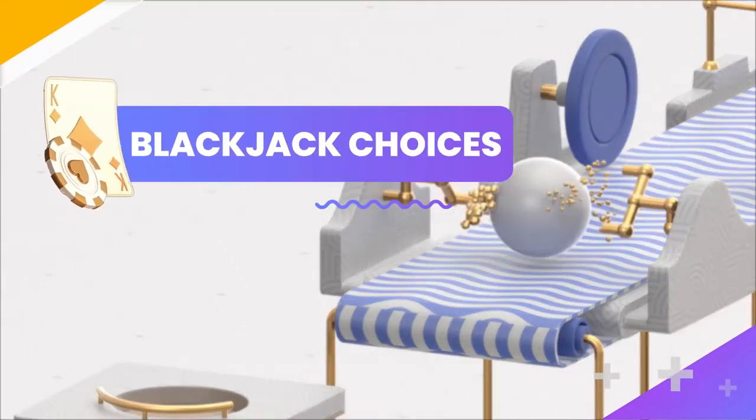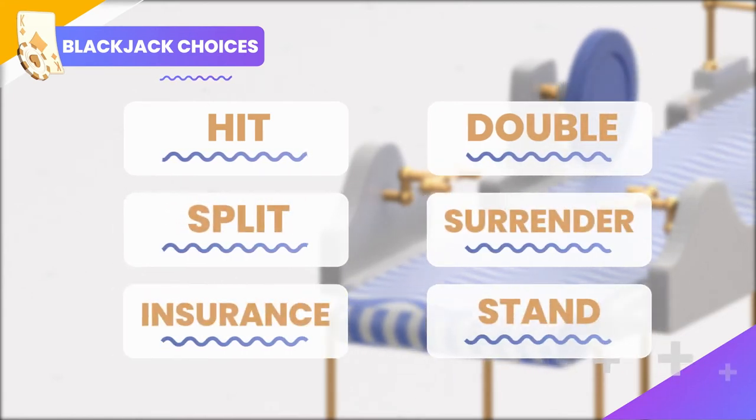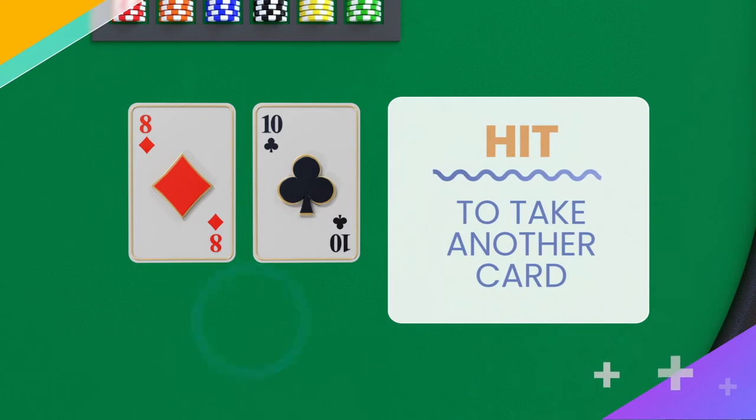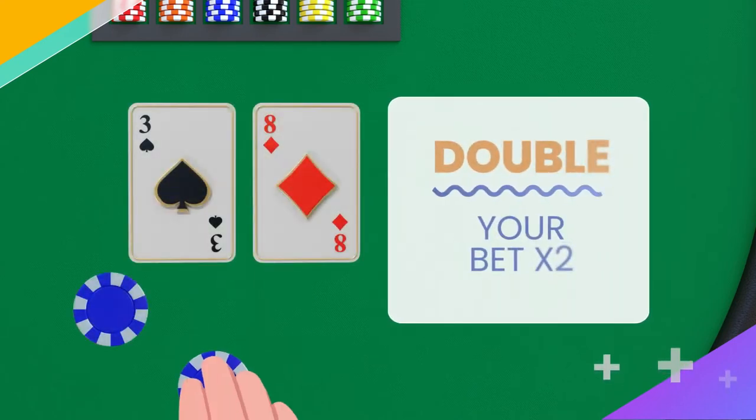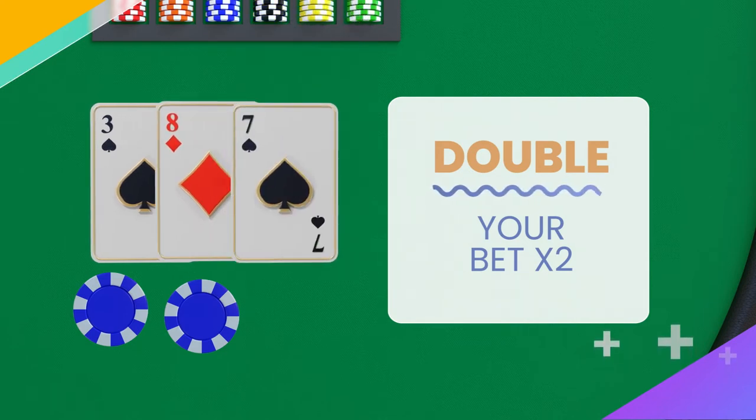Depending on your cards, your options are to hit, double, split, surrender, take insurance, or stand. To hit simply means you'd like another card. Doubling down is when you decide you'd like to double your original wager after seeing your initial hand. Be careful though, because this move means you only get one more card and won't be able to hit again.